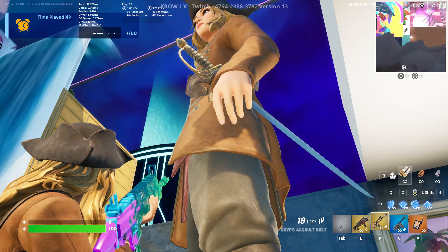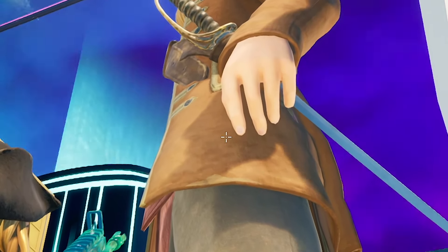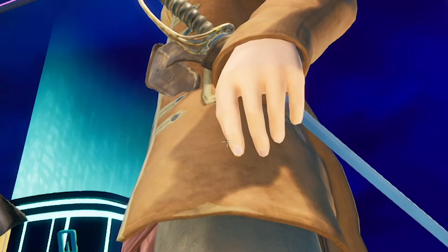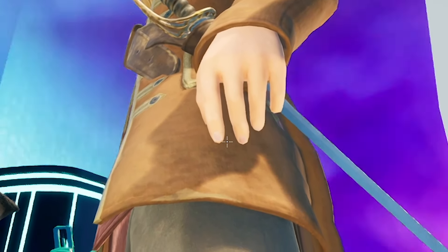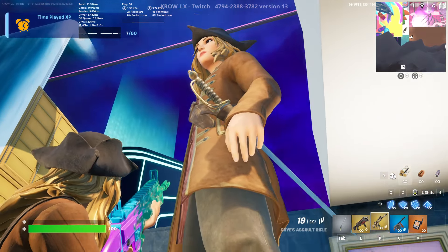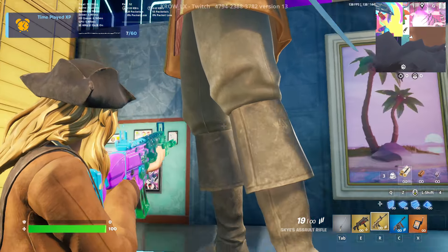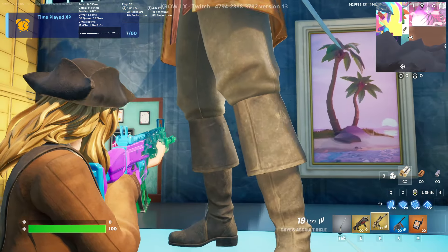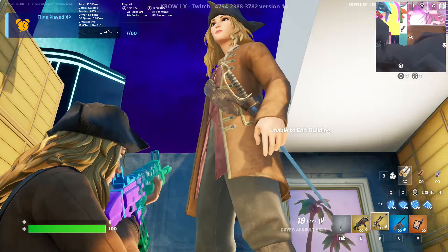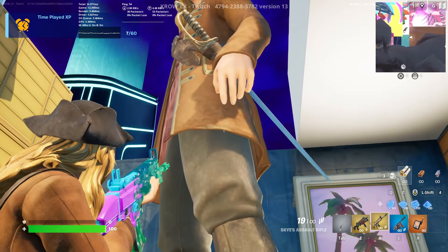Close-up view on Elizabeth Swan — pretty, she looks good. Love the hat, the hair, the eyes, the lips — more realistic-style features on the skin. You see a lot of dirt and pirate action going on. They're definitely looking for the One Piece! Also, you'll notice she does have fingernails — Fortnite usually goes with blocky cartoony fingers, so I appreciate the realism. She appears to be rocking pink nail polish too.